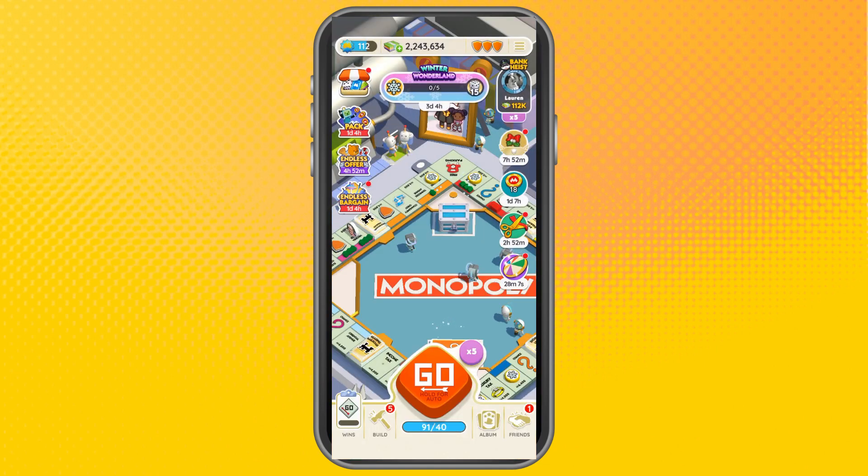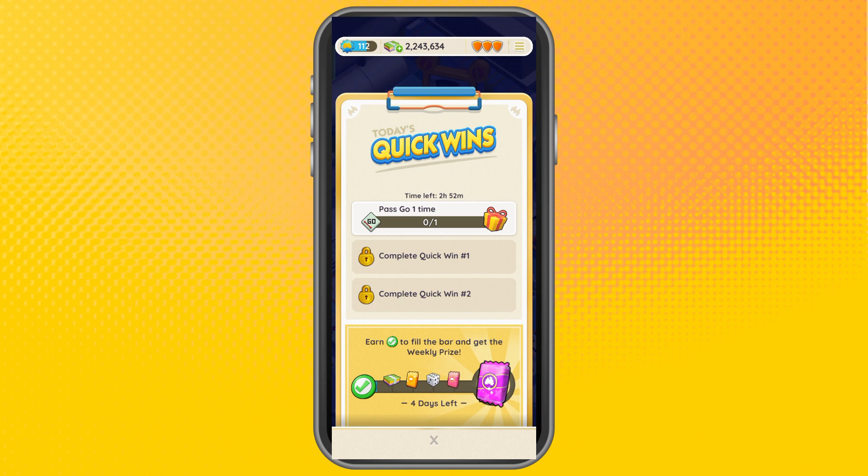To get the stickers and complete the event set, first you have to participate in any tournament to get these stickers. Also, you can go to Quick Wins and simply complete those to get stickers too.